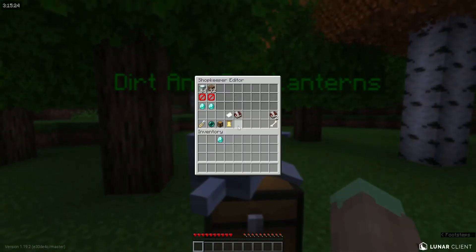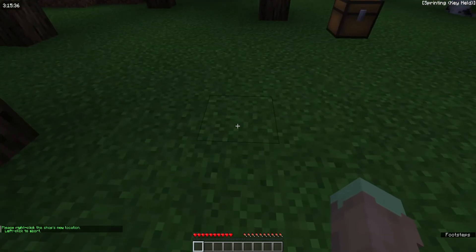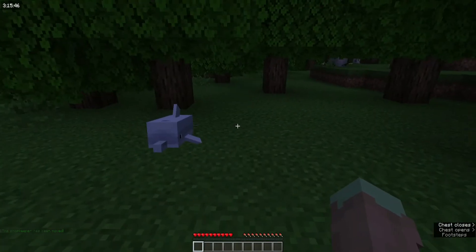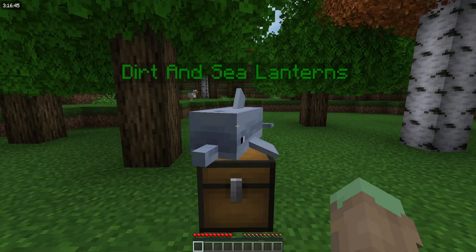If you wish to move your shopkeeper, again shift right-click, come to the ender pearl, and click 'move shopkeeper'. Find your new location and right-click where you want it to be. It will still be linked to the chest, however it must remain within 15 blocks of the chest or it will no longer be linked.